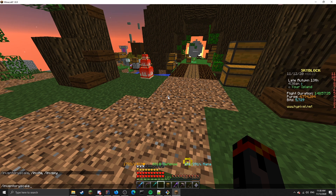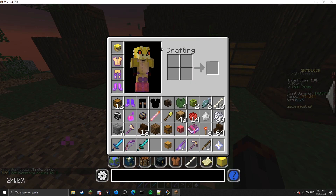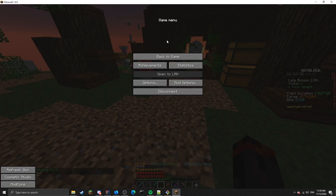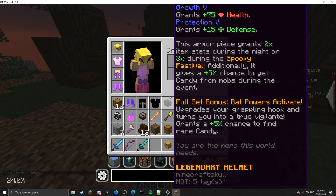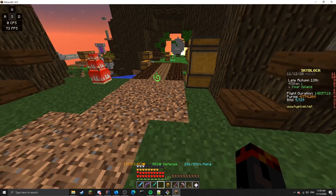So if I were to go slash inventory scale and set it to 4, as you can see it gives me GUI scale auto while keeping the scoreboard and everything else GUI scale normal, including the escape menu and so on. It only changes your inventory and chests and so on.